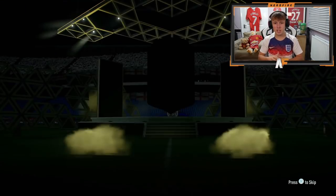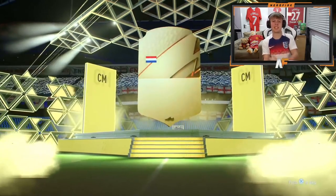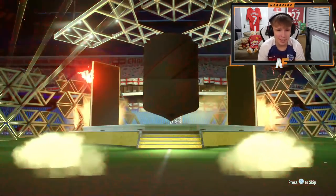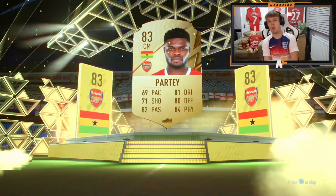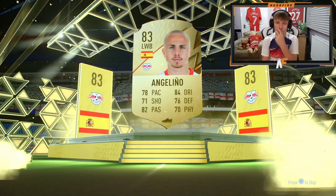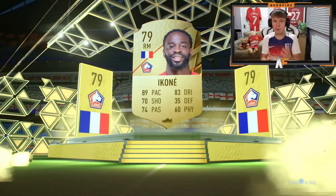A third of the way through the 30 packs — pack number 10 is a non-board, it's Dominic Calvert-Lewin. Onto the final 20 — can we see a ones-to-watch or walkout? It's Donnie van de Beek, so we respect Donnie. Then another boards — third boards — it's party time. Back-to-back boards after that, it's Angelino, not going to use him but it's an achievement. At the halfway point, still no walkouts or ones-to-watches.